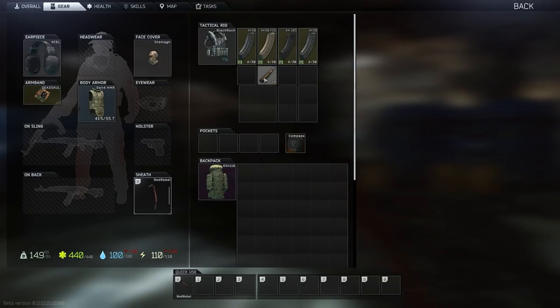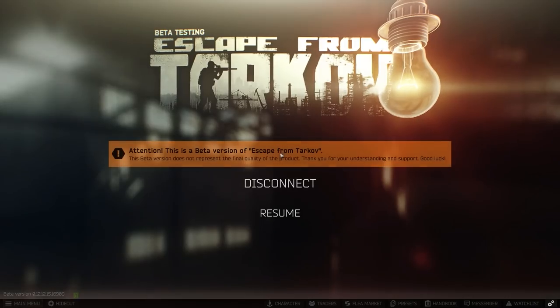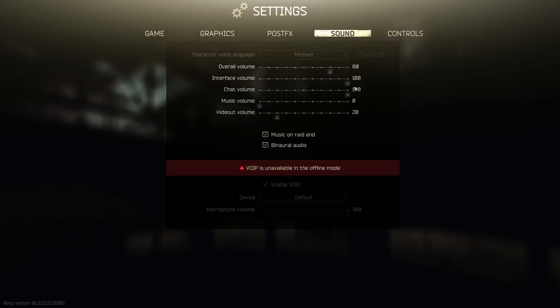Turn your interface volume down to 20 or 30. This will decrease all kinds of UI noises, including the clicking sound of loading magazines, and you'll hear things around you much better.